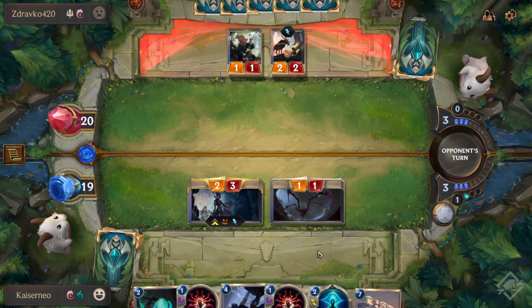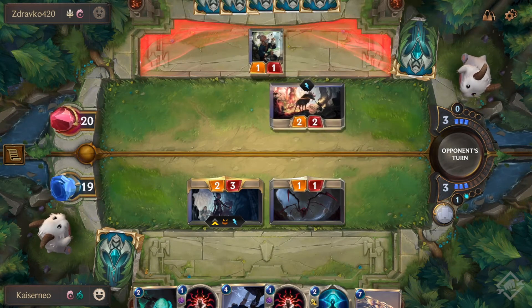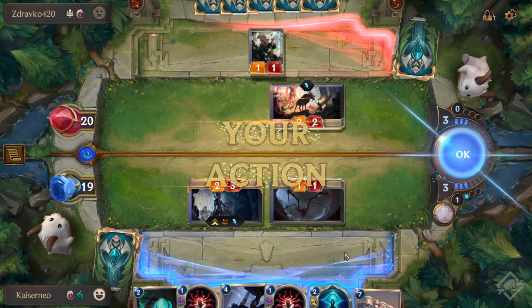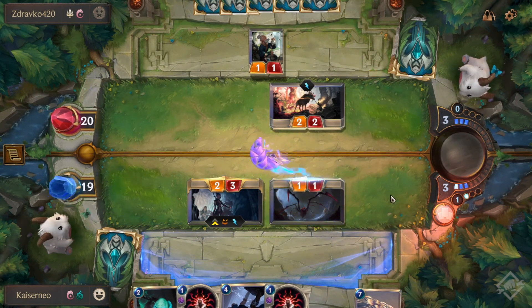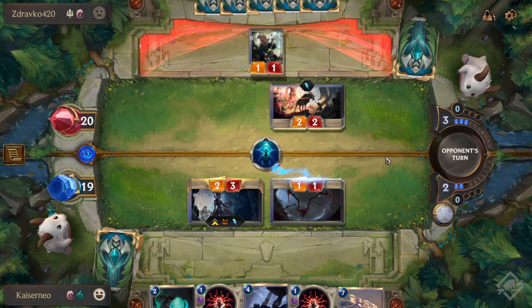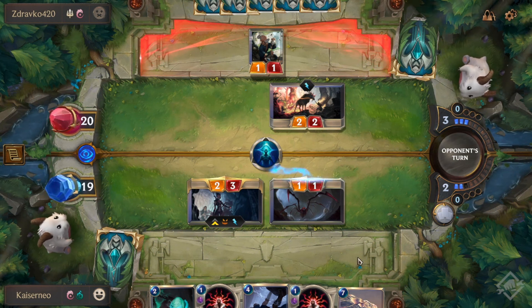The weakness of this deck is if Teemo gets blocked or killed before the deck is infected with Mushrooms. Elusive units on the board can block Teemo's attacks from getting past and infecting the enemy's deck. Other spells and abilities that recall, kill, or counter can also cause problems. The most valuable targets you should protect are both Champions and the Puff Cap Peddler. Lastly, try not to fall far behind in board presence and never leave the board to the enemy.